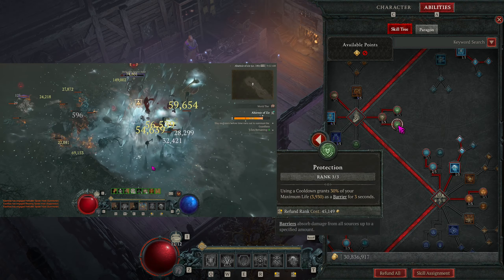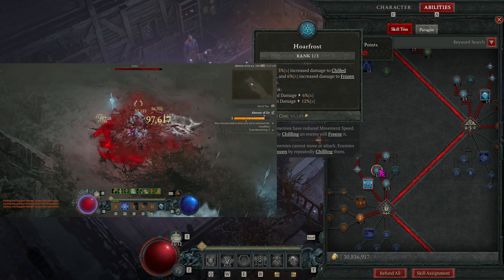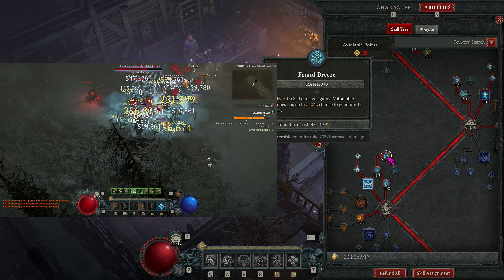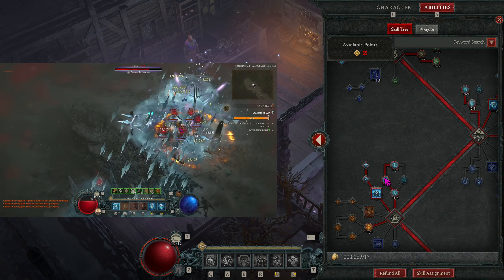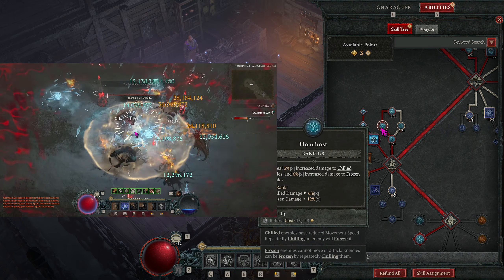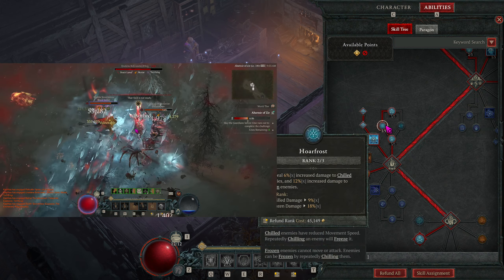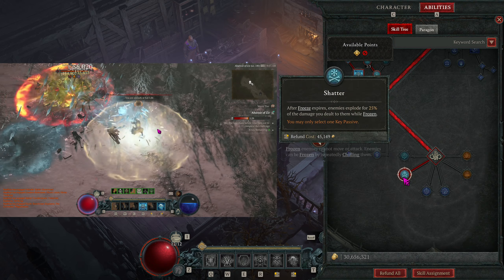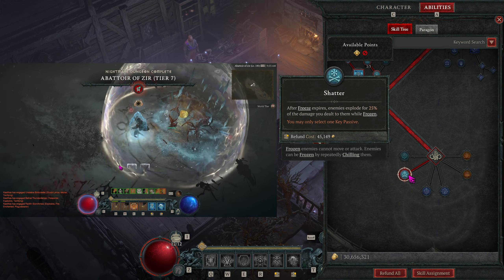Permafrost gives us a damage multiplier against Elites, Hoarfrost gives a damage multiplier against Chilled/Frozen targets, and Frigid Prudence gives extra mana restore on lucky hit. Looking at it now, I think it would actually be better to put three into Permafrost and two into Hoarfrost. We're going to put three points into Fiery Surge for mana regen, and then take Shattered as our key passive, so that when we freeze targets any damage we deal blows up in an area when they unfreeze or die.